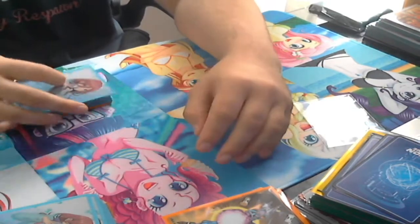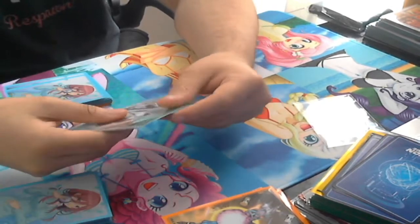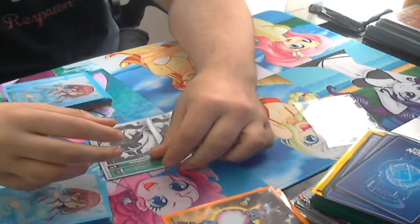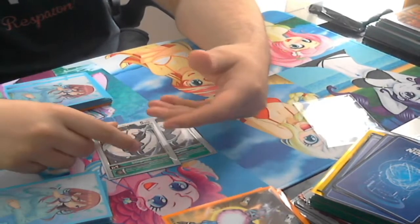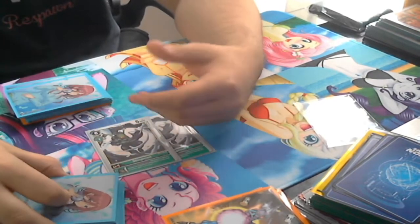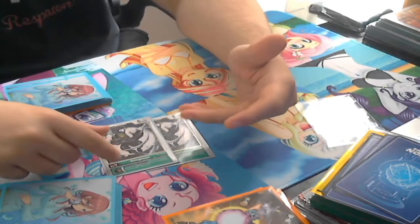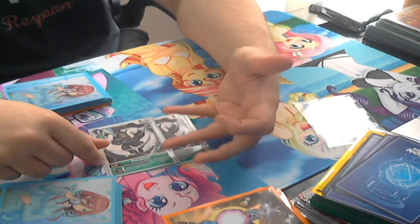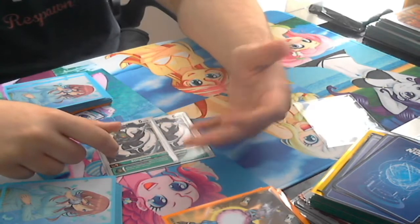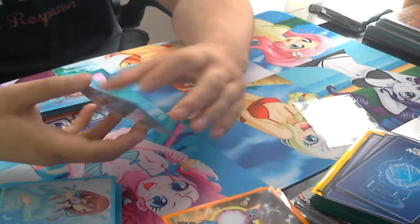Next up we've got Stingmon. People are gonna ask why I'm running Stingmon — it's considered a bad one and you could just run Kabuterimon. But I'm only running one-cost evos for champions besides the blocker, so giving the inherit to my Paildramon or Dinobeeemon and being able to gain back that memory to choke them is pretty good.